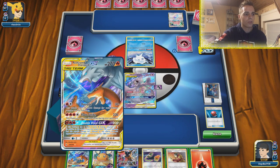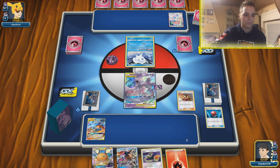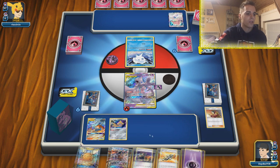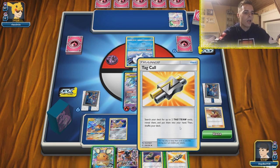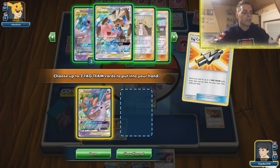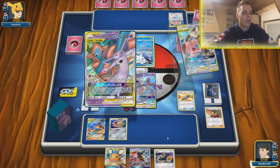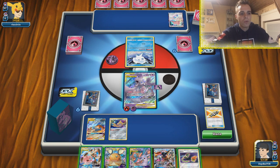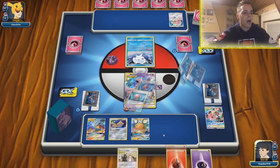I'm going to put Reshizard in play and go with a Welder here. It's only one energy but throwing away a Welder is bad regardless, so we can get a Jirachi. We can switch to Jirachi and we also have Tag Call — so many options available. Tag Call can get Espeon Deoxys and thin out the deck. I'm going to wait with Jirachi because I don't think we'll need it. Dedenne is going to do the job and get a lot of these Pokemon in the discard pile so we can start copying the attacks.